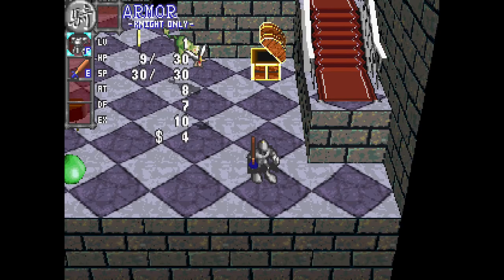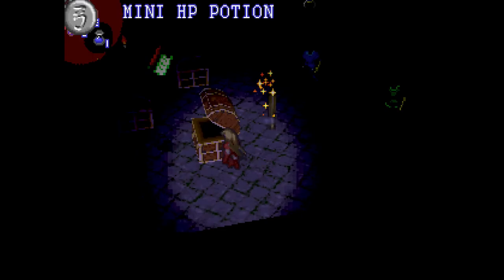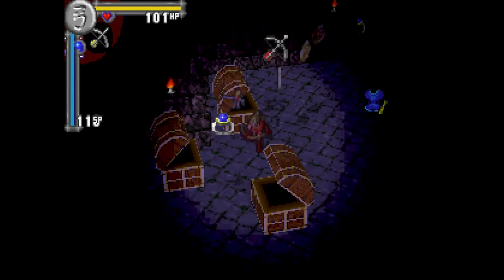There's a secret basement area reached via a spell that has some of the best items you can get. There's even a chance you'll find the same spell again there and get even more items. This does come at a price though — going to the basement means you'll have to start all over again from the first floor.